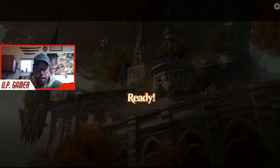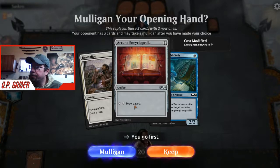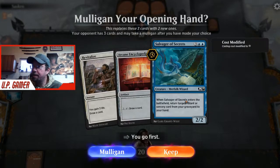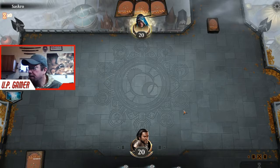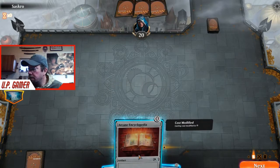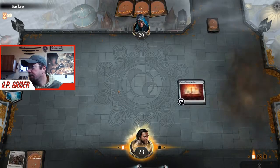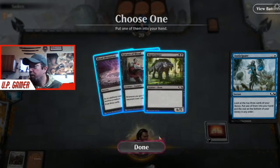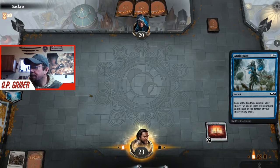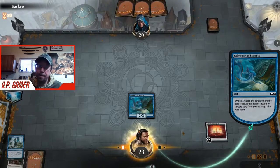We're playing against Saskrow. This is a pretty good draw for us - we go first, so we have card draw. We play that, then play Salvager of Secrets to get Revitalize back for more draw. Very nice for us. We're going to start with that so they can't cancel our Arcane Encyclopedia - we want to draw every turn. Anticipate is a great card, better than Revitalize because you get to pick whichever card you want from the three. Salvager of Secrets gets back Anticipate, play it again.